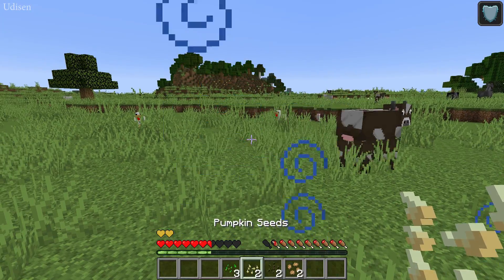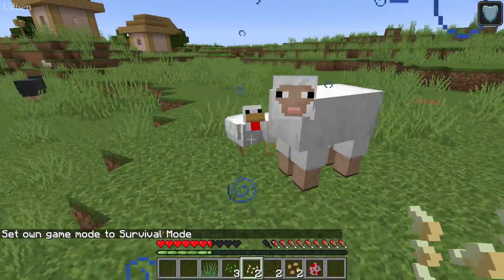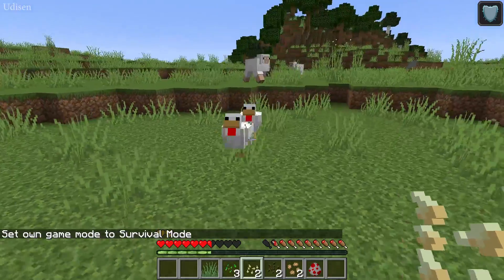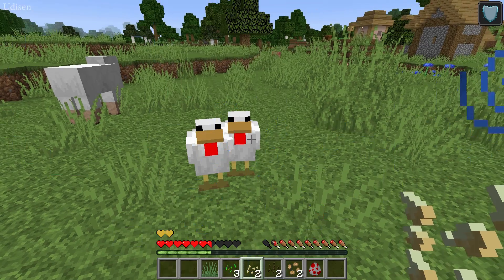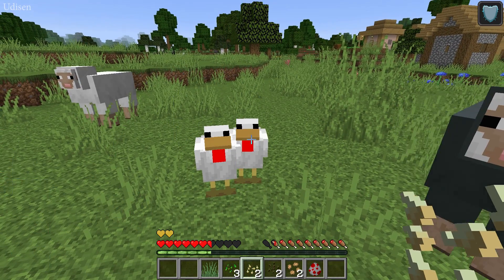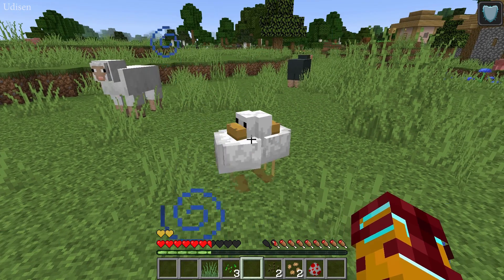Place the seed in your right hand and find the chickens. With your seed in hand, attract the attention of the birds. You must find two birds in one place — they must stay near one another. Press the right mouse button on one chicken and you'll see particles, then do the same for the second chicken.